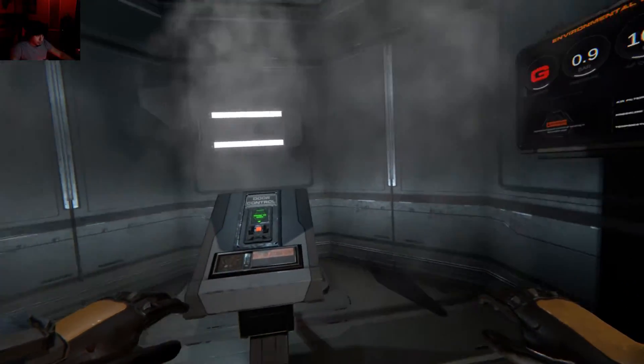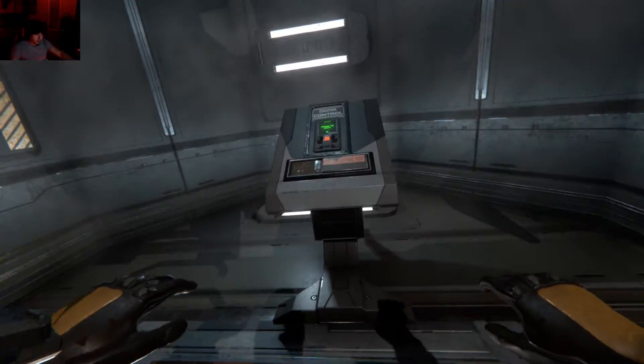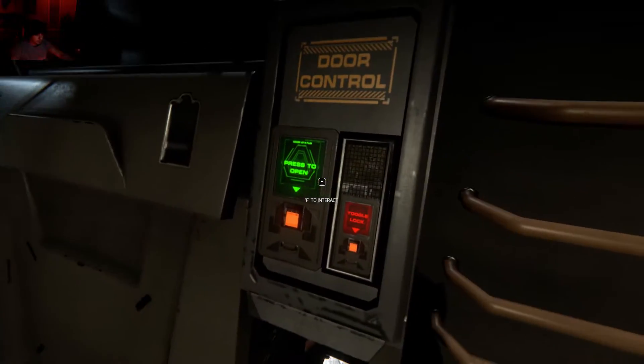Okay we should be able to open this. We'll use C to descend down — land on our feet, not our face. Close the door.